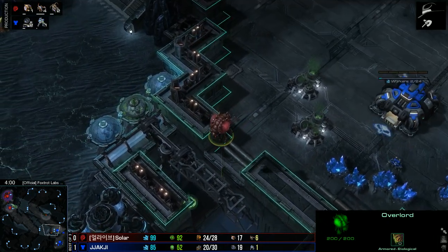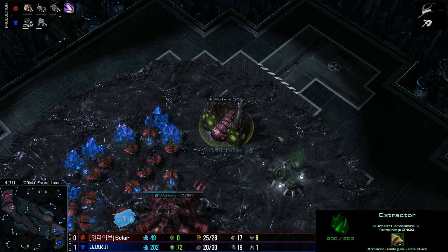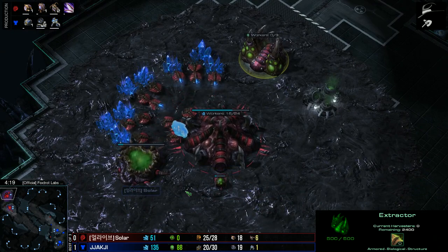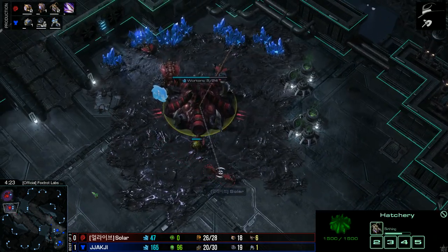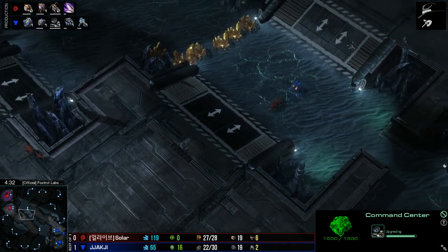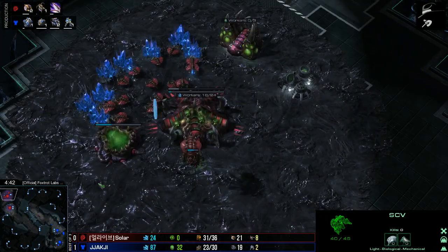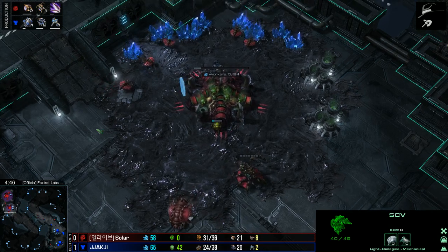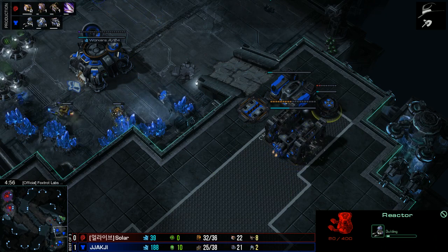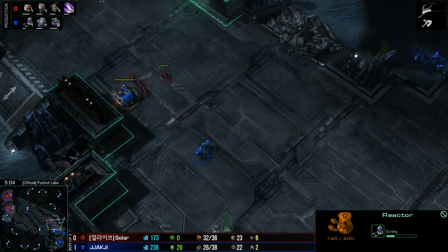He has scouted the expansion of his opponent, so he knows what kind of opening this is — no proxy racks going down this time. Solar knows as much. Ling speed is on the way and all drones have been pulled from the extractor to maximize mineral income. He can try to go for a speedling attack at the natural and deny it from mining. First couple of speedlings are out on the map and Jakchi's SCV is being chased away. He did see the gas, so he's going to know the timing. The factory is going up and the first Hellions should be coming out just as Ling speed is about to finish. So if Solar wants to attack Jakchi at the natural, he's going to have a tough time doing that.